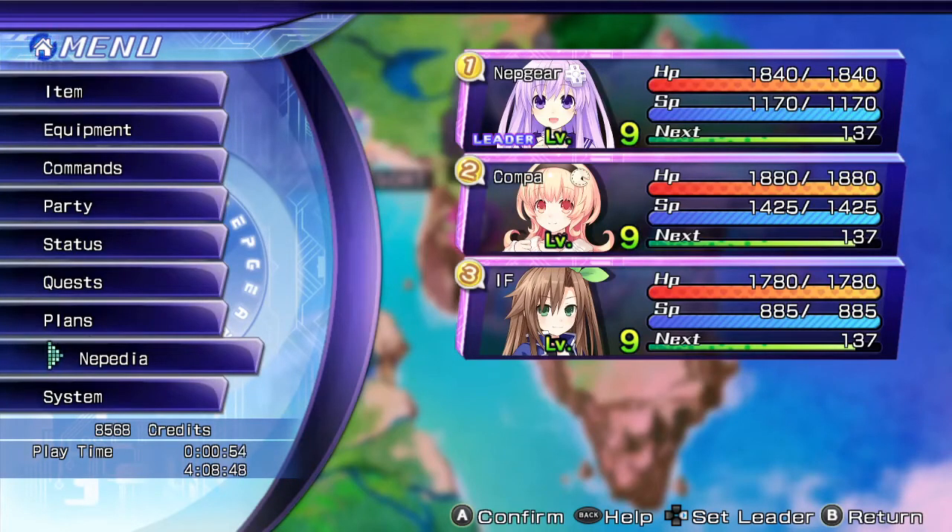Good morning and welcome back to Hyperdimension Neptunia Rebirth 2: Sister's Generation. Almost said 'dimension' again. Last time we did a little bit of a quest with Uni, who turns out to be the CPU candidate for Lastation. We already knew this, but it was our first time actually knowing about it in the actual game, so I did keep quiet until it happened.